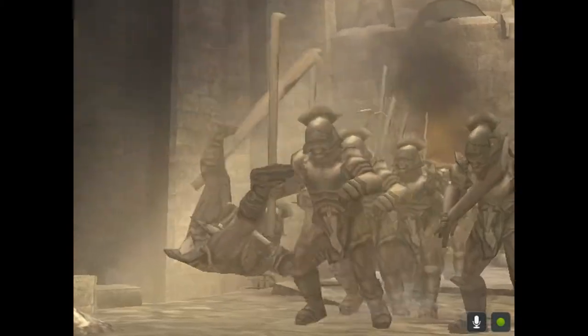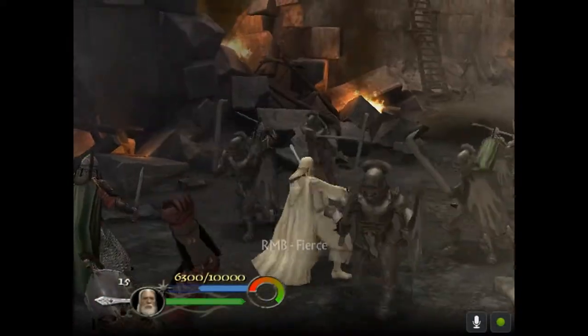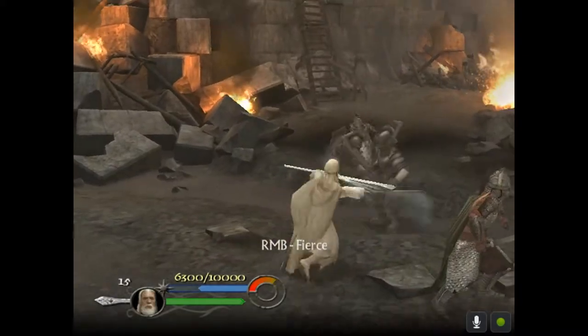Once this cutscene comes, Gimli will prompt you to go upstairs and assist Legolas. But you can stay here and finish off the Uruk-hai to get more points.